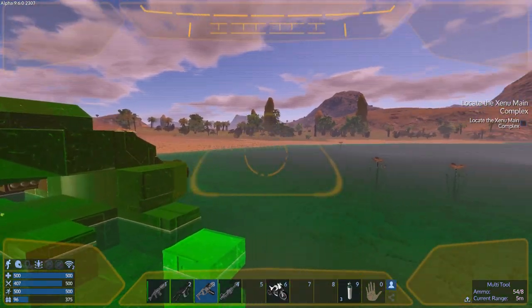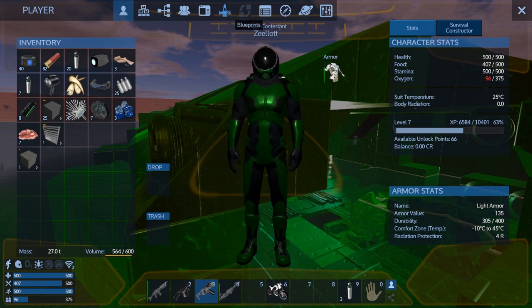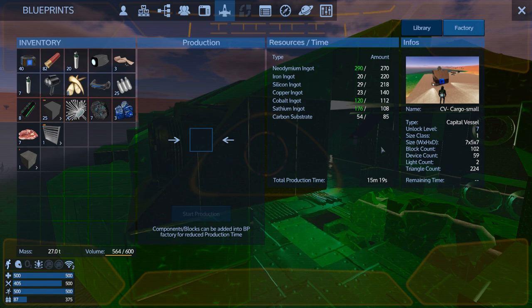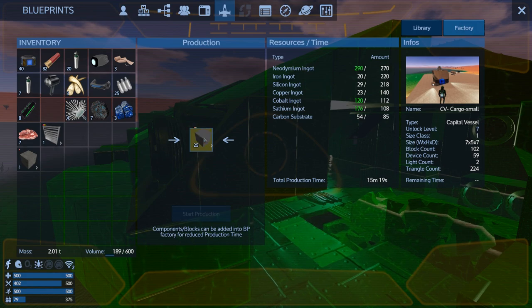I'm level seven now and I have cooking my tiny little level seven capital vessel strictly for hauling cargo around because it has a bunch of cargo boxes inside. I found how cheap this is - I've already got the neo and stuff from just a handful of medium thrusters, and I got enough of the rare ores to spawn it in. Level seven - I just need to put iron, silicone, and copper into it.